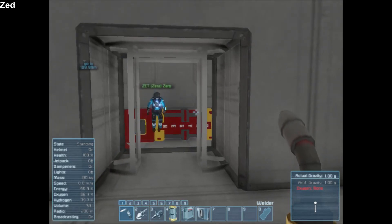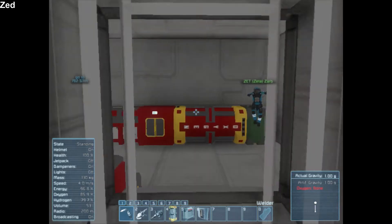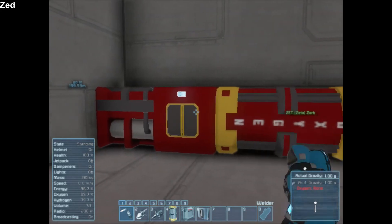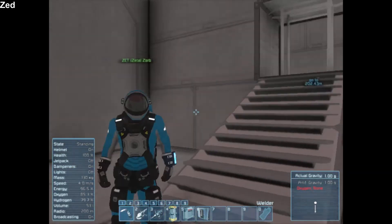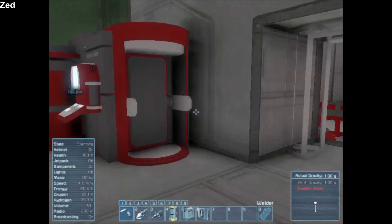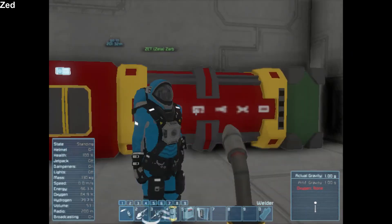Maybe it's just us, maybe we're just stupid. Anyway, we figured it out with the help of some Googling and random chance. Here's our setup, super easy. This is a very small base, not very big at all — it's like two rooms. But we're going to show you how to make this thing work.